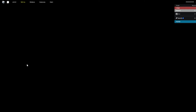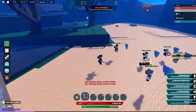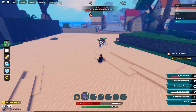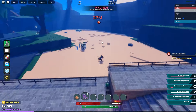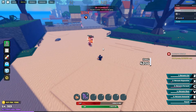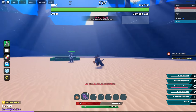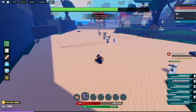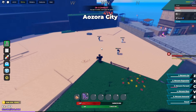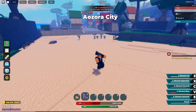Meruem Expansion kind of stops you in place, so be careful. Meruem Forward — you dash at enemies, which I like. Meruem Expansion can also be used as a projectile — you hold it down then release, which is pretty cool. Meruem Forward hits a lot of people as well, very good move.